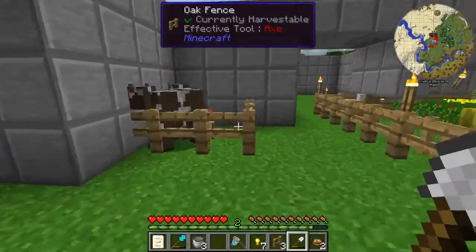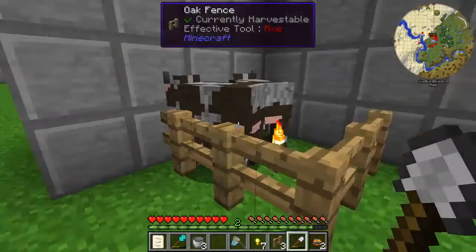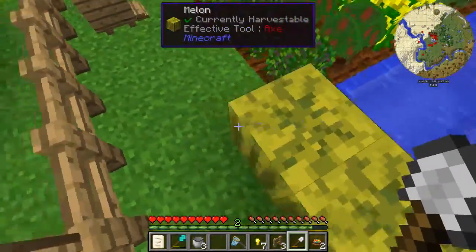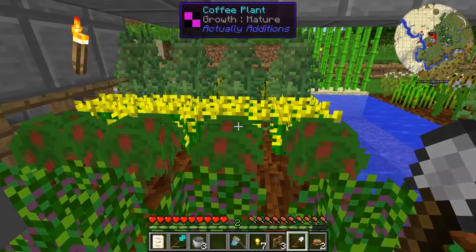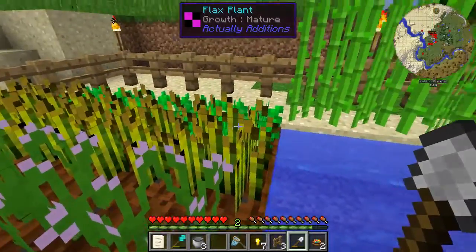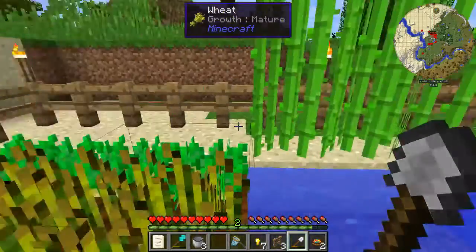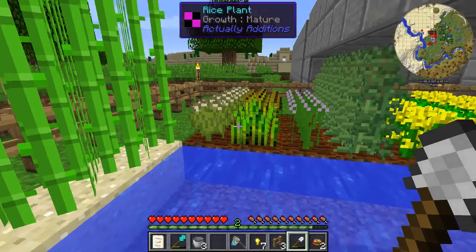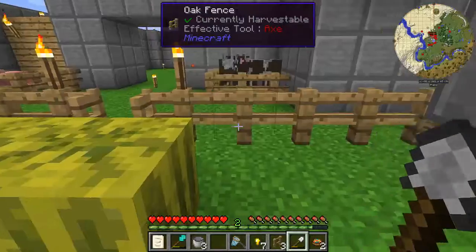I've got some cows and some pork, in hopes of automating some food for both of them — and milk for the cows I want to get. We got melons, blackberry crops from Pam's Harvest Craft, coffee plant, canola, hemp, flax, wheat, potatoes, sugar cane on Snad — which actually makes sugar cane grow faster. Then we got some rice so we can automate slime balls, some more wheat, flax, hemp, a bunch more canola, and some carrots.